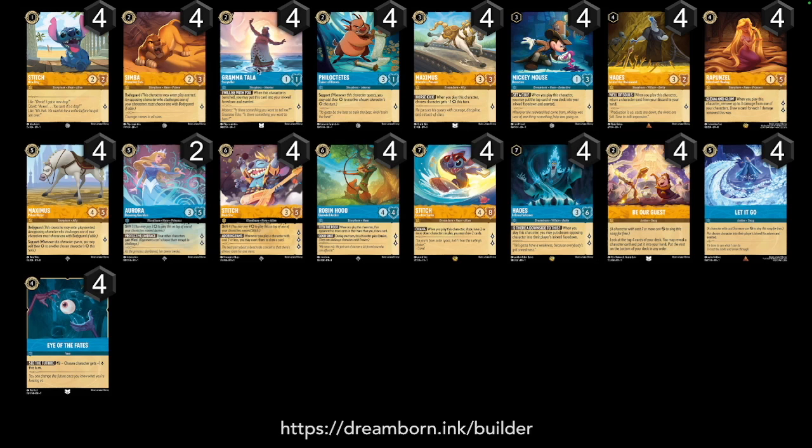We do have the Gramatala's to fuel your inkwell and Phil's here for support. We have the Baby Maximus. Ever since people have been playing Amber Steel, people have been utilizing the Big Maximus with Bodyguard, so we don't really see too many Baby Maximus. We really see Baby Maximus in the Amber Amethyst starter deck, but after that, once you start to upgrade your deck, you don't really see this card anymore.